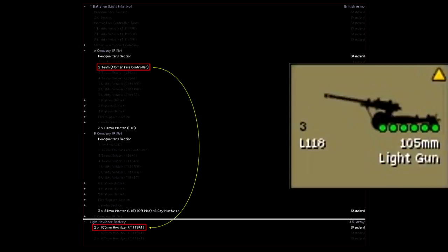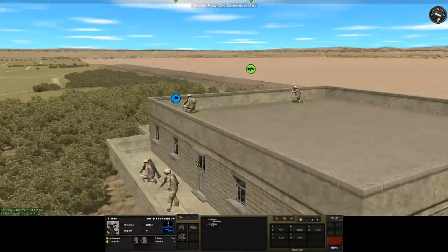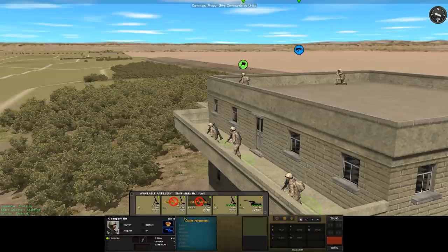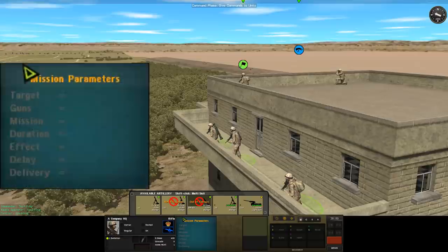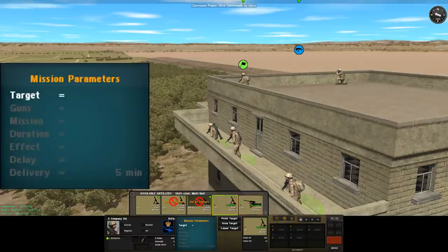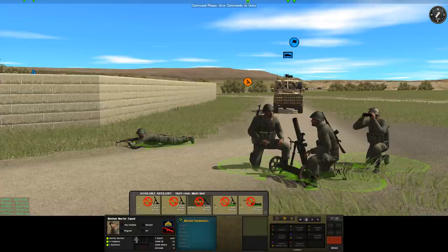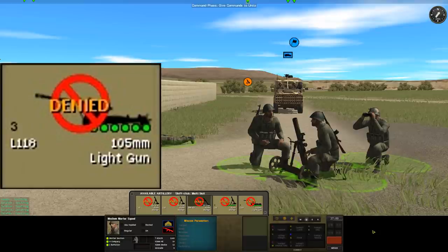This will all change depending on the spotter as well. The A company HQ on the balcony below the mortar controllers is also capable of calling for fire but they are less specialized, so everything takes longer: the organic mortars take four minutes, the non-organic mortars take six minutes and the light guns now take ten minutes. The Syrian mortar team can't call for fire at all — all the assets are denied to them. Obviously they'll struggle to call anybody without a radio, but where NATO forces will let pretty much anyone call for fire, the Syrian army restricts this to specialists like forward observers. This has a lot to do with the standard of training of the average Syrian conscript but also with a more rigid command structure.